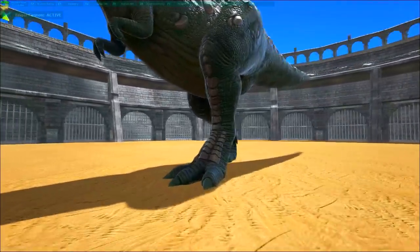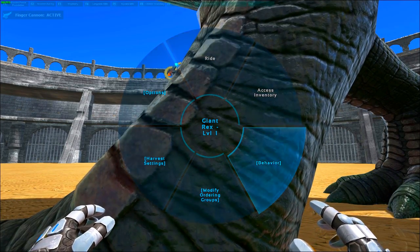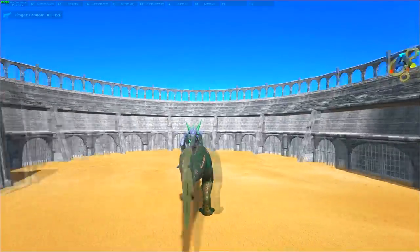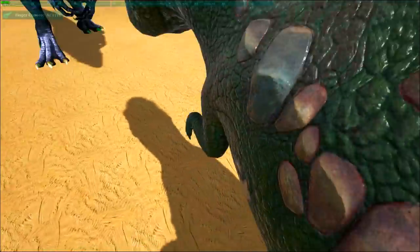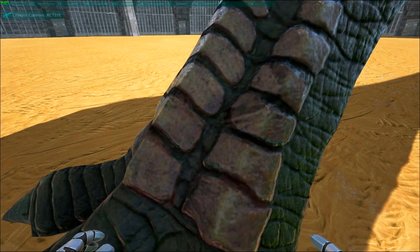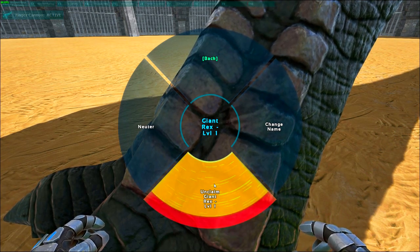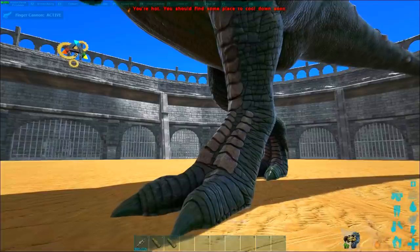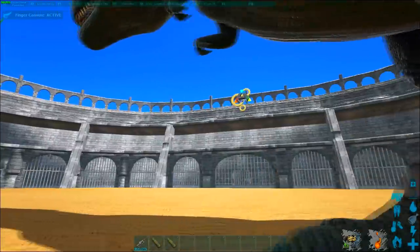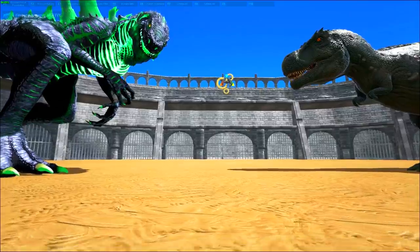I'm going to unclaim the Giant T-Rex but before I do that I have to freeze it. Okay, set behavior to aggressive, then go to options and unclaim Giant Rex. So now the T-Rex is wild and now we can start the battle.